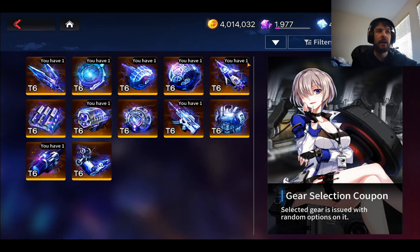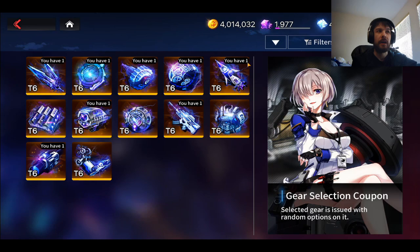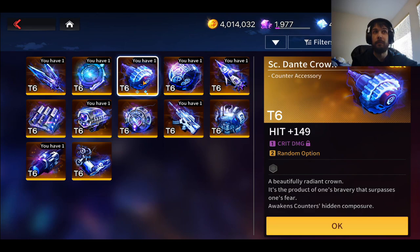I have a couple of tier 6 gear selectors right here. I've just been holding on to these because I don't know exactly which one I want to grab — I'll probably grab one when I realize I need a bunch of crowns or something. I'm just kind of holding on to these right now and will probably use them at some point in the near future.